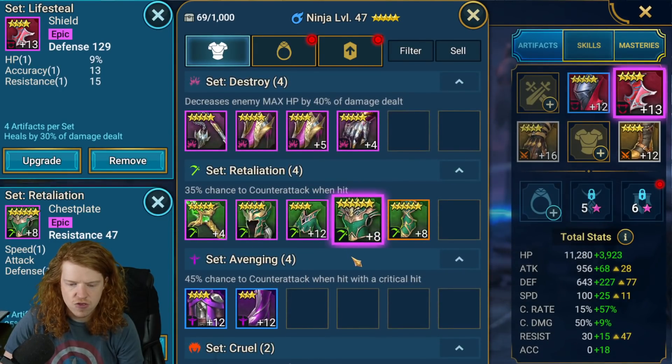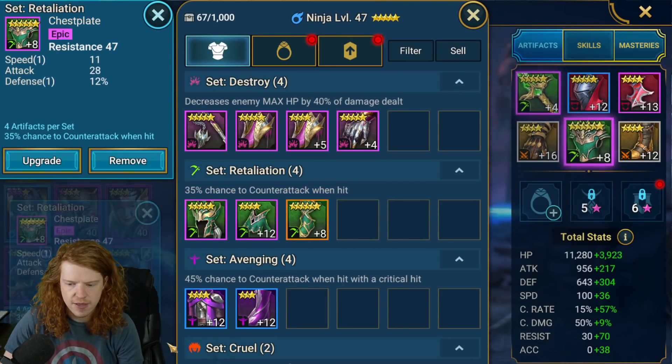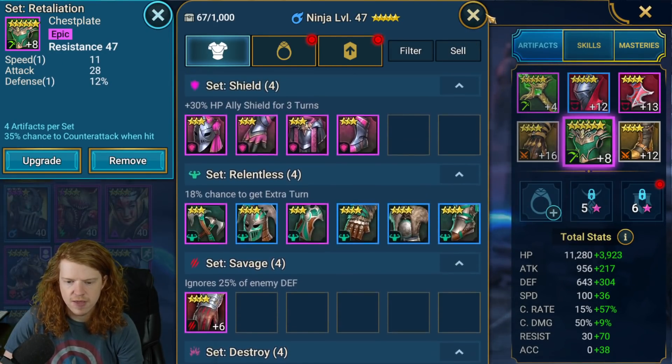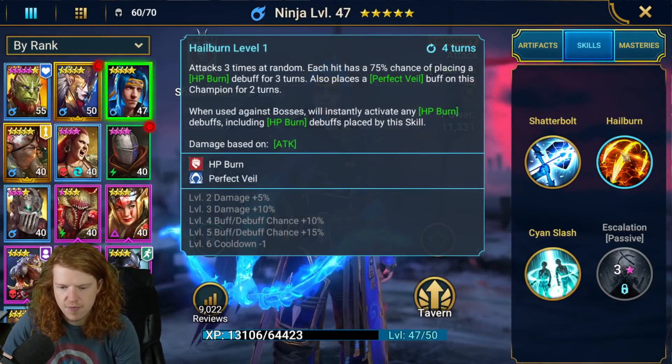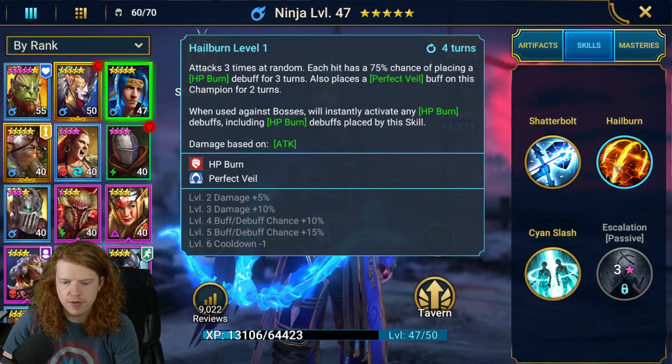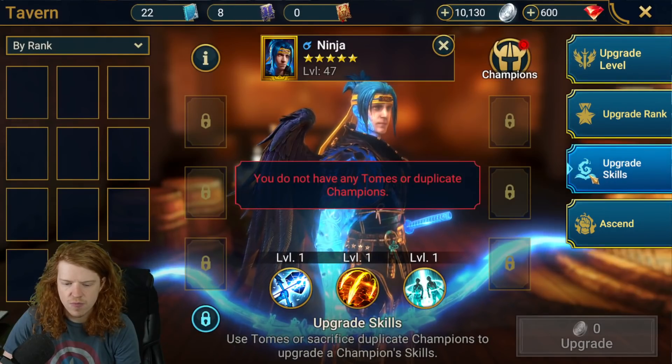I've tried to farm gear but it just hasn't shown up. I'm going to put these random bits and pieces on him for now — he's going to have to be improved. The other problem is I really want to get the cooldown for Hellburn. Hellburn seems like a very good move, and in order to do that we need Legendary Books.